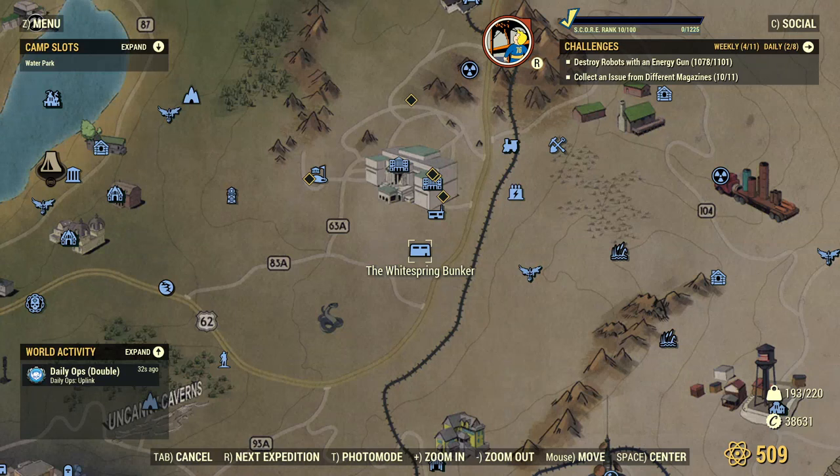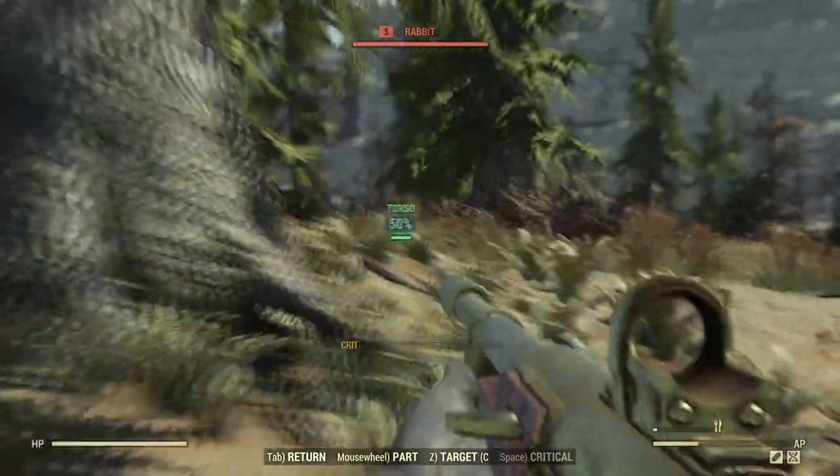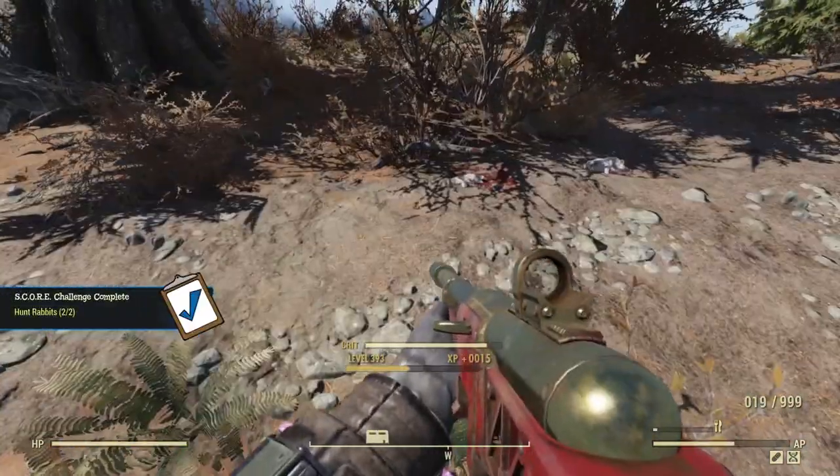First, the White Springs Bunker. I journeyed here, and within seconds I was decimating some adorable bunny rabbits. As this is quite a central location, it makes sense that they're going to be gone quickly, so you may need to do a little server jumping before you find the rabbits hopping around out here.